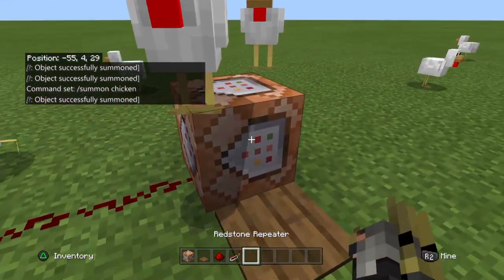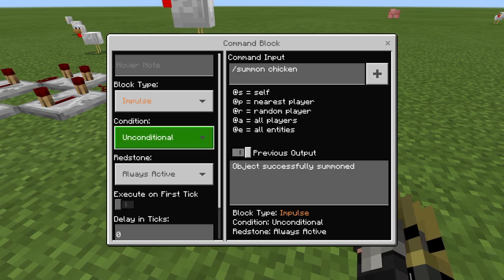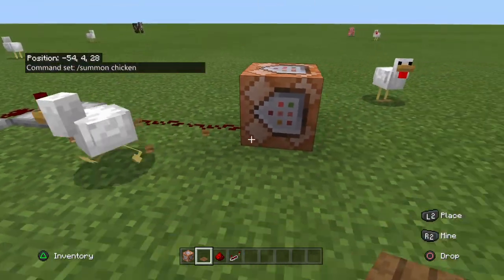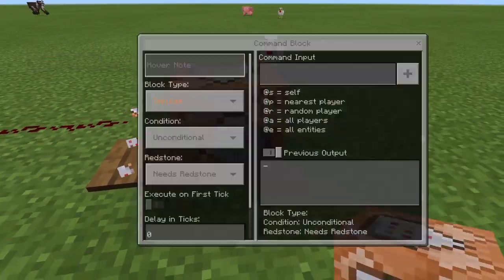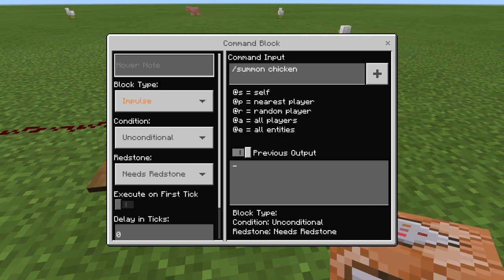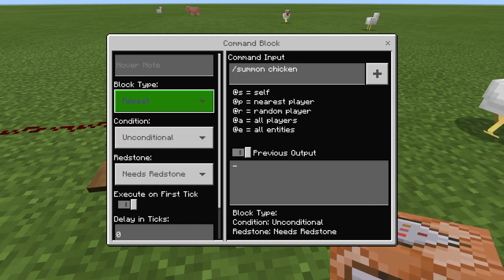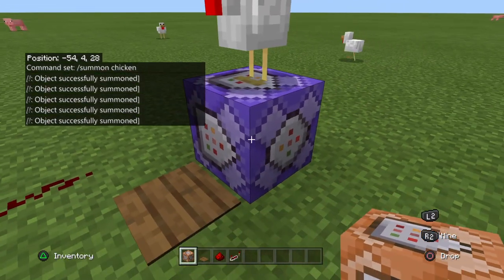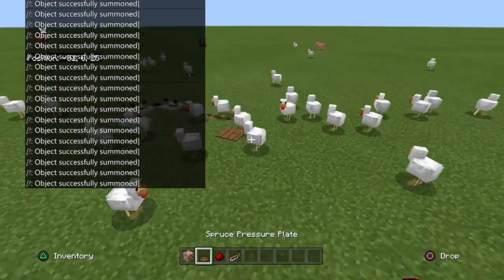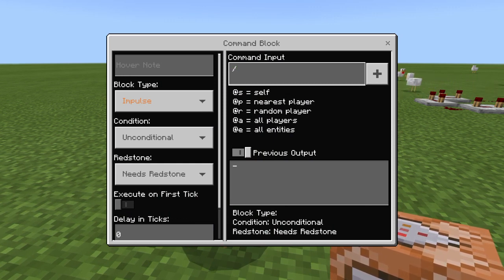If you set it to always active they will keep on spawning. Wait, I think it isn't getting an impulse. Let me try another one — slash summon chicken. If you put it on repeat, you can see they will spawn, but it will glitch out your world, so make sure you can delete it fast enough.